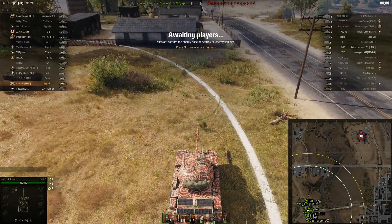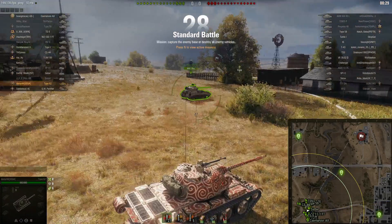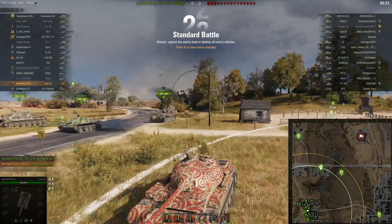Hello gamers, welcome back to another video. In today's video, we'll be taking a look at the Type 62. This is one of four workshop tanks that you could build during the Metal Wars event, and it's the one I chose.